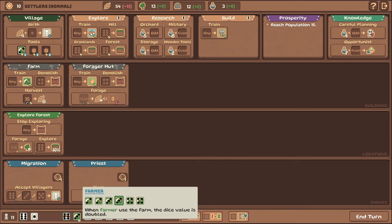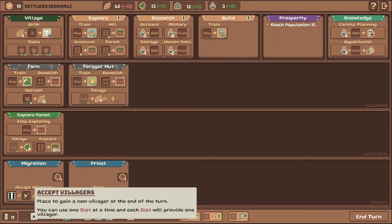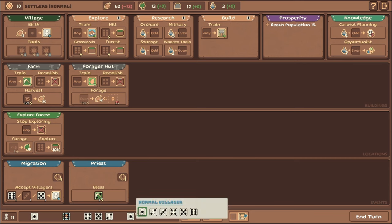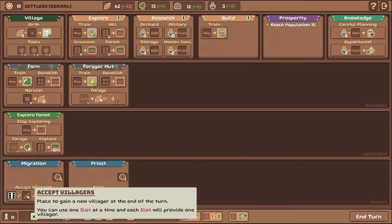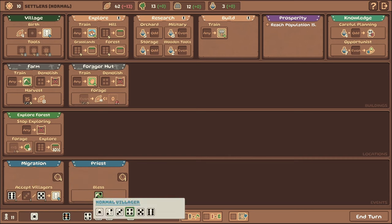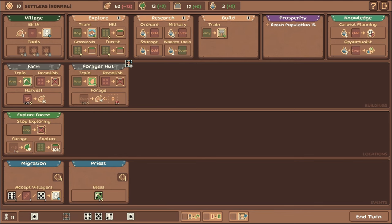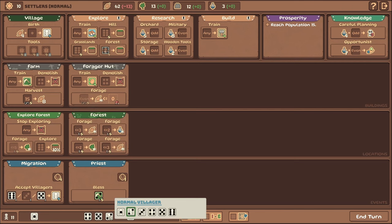Let's re-roll some of these farms. We got a four and a second four — perfect, so we're going to be able to make our harvest. I'd like to take advantage of this migration — place it to gain a new villager at the end of the turn, each slot provides one villager. I don't have a three right now, but placing dice on here still clears those slots. Then we'll explore the forest — we've got a lot of dice, so let's grab another forest to give us more options for the rest.